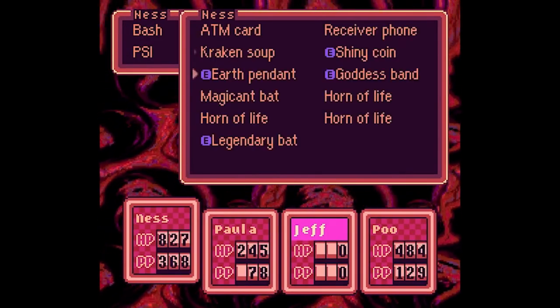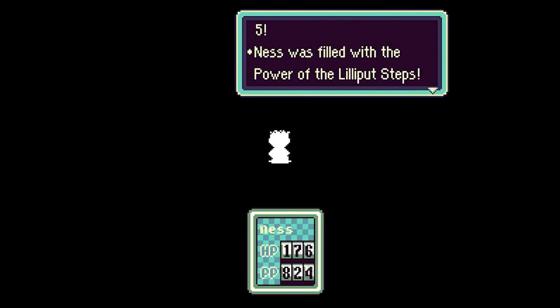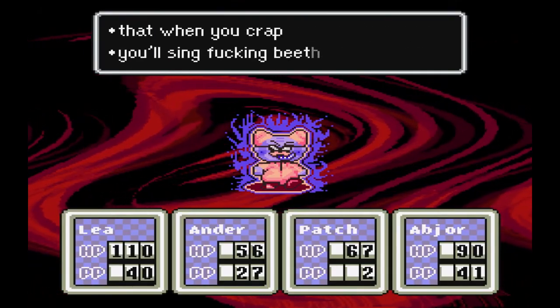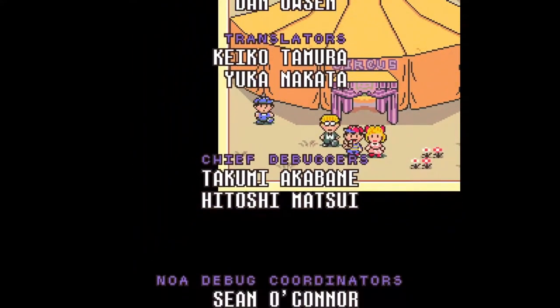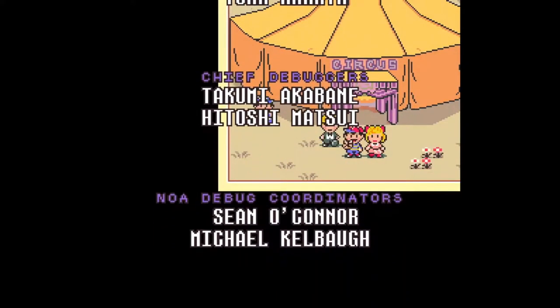The encounter with Giygas and how it ties into a toy's loss of childhood innocence. Magicant and the way it communicates Ness's growth as a person. The fight against Dr. Andonuts and the very emotionally mature speech he gives in it. But none of these hold a candle to the single most important moment in not just Earthbound, not even any other game, but any game ever made.